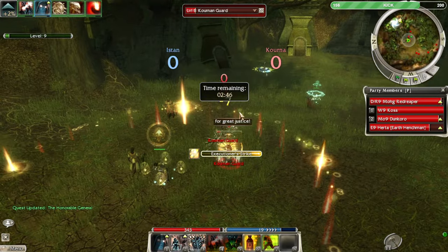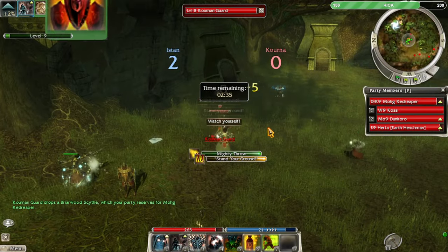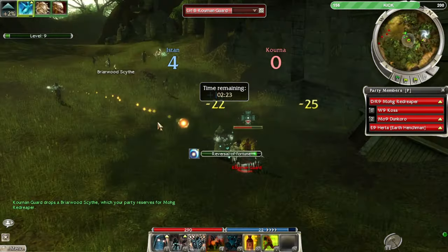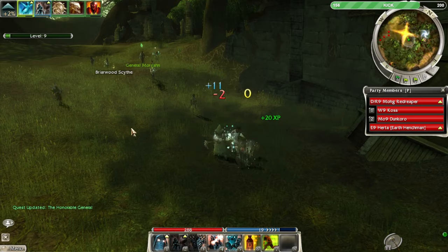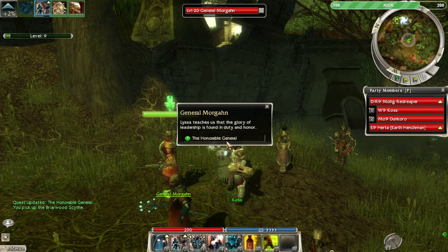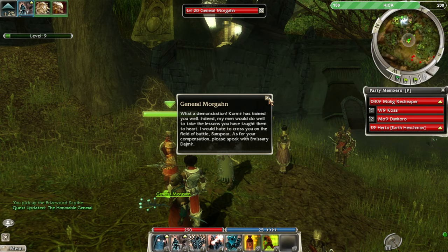I'm pretty sure General Morgan ends up being a villain. I mean, he was just talking to Varesh Asha, and we learned in my mesmer playthrough that Varesh Asha is a very bad person. Varesh Asha is an extremely reputable and honored general in the Kournan military, and so is General Morgan. The dialogue says 'I would hate to cross you on the battlefield' — foreshadowing.